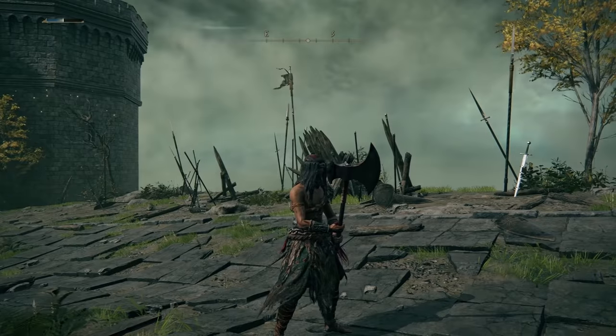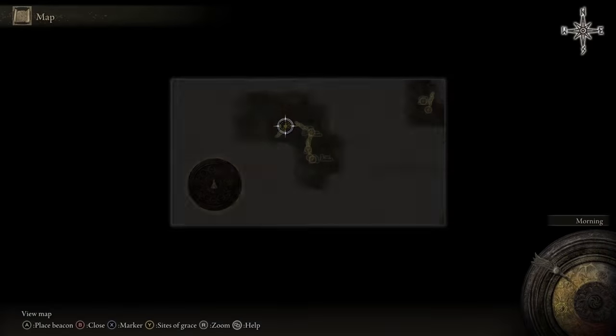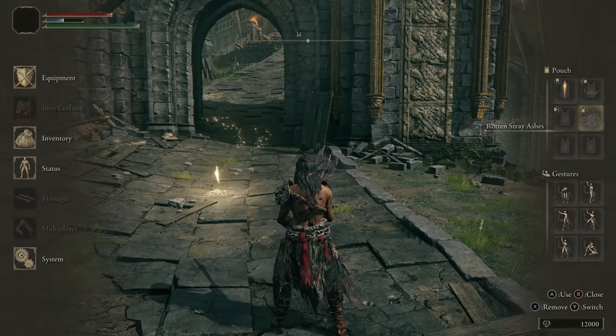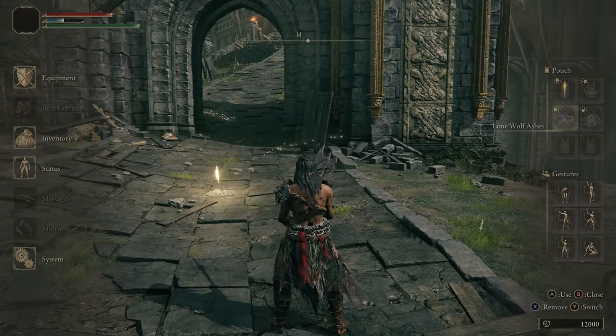This is basically as weak as you can start. I didn't farm any experience, I didn't get any new items - just the wolf. Rotten Stray Ashes. That's how you cheese the first boss.